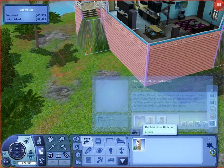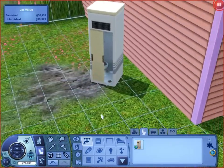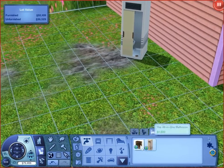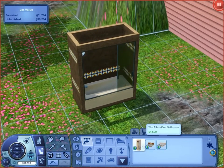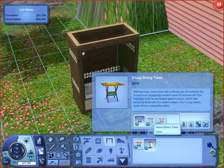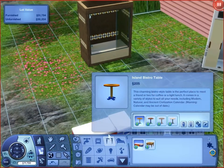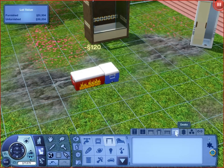There are no new sinks, but there is an all-in-one bathroom, which is useful for your houseboat out on the water to take up less space. New bathtubs include the all-in-one bathroom and a new standalone bathtub. In miscellaneous, you have two new hot tubs. There are no new appliances. There are a couple of new tables — one new end table, two new coffee tables, which are actually coolers. Kind of neat.